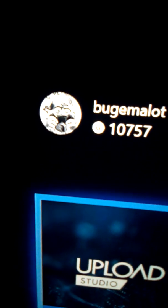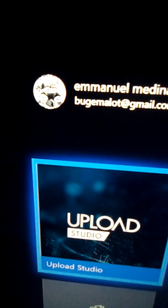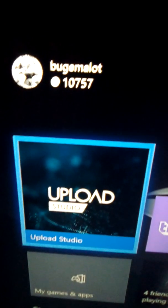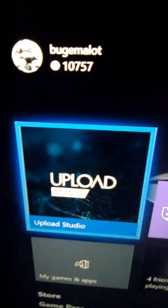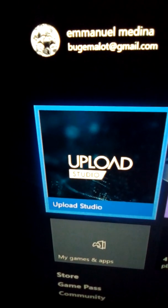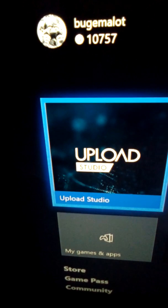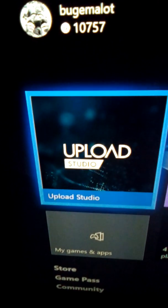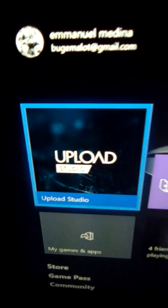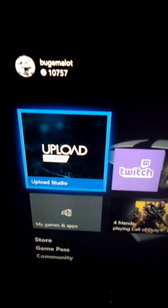Hey, what's up guys, this is Bugamalot. Today I was playing my video game and when I was trying to record something that had happened earlier, I was trying to catch a clip and I couldn't. For some reason it wasn't letting me do it - I can't even save a screenshot. I ran into this problem before and today I'm going to show you what to do.